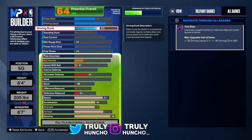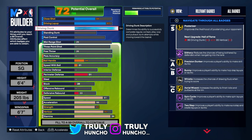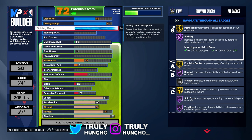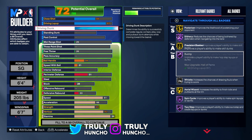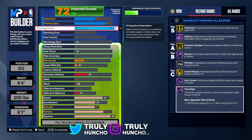If you upgrade your driving dunk to a 94, you'll get posterizer on gold, slithery on Hall of Fame, precision dunker on gold, bunny on Hall of Fame, whistle on silver, aerial wizard on gold, spin cycle and two step on Hall of Fame. You'll also unlock every single contact dunk package in the game — elite contact dunks — and you'll catch some bodies for real. You guys will see that in the gameplay.